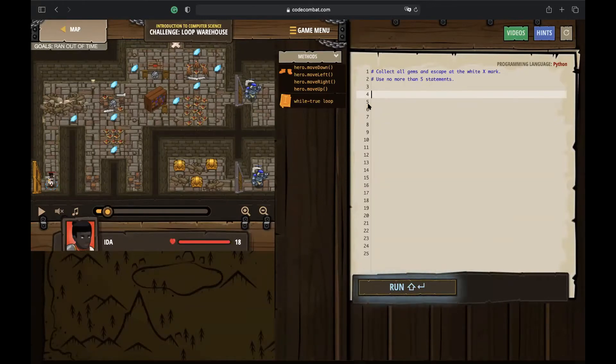To find the pattern, run the level and watch the mouse path — it starts here, goes right, down, left, and up. Following the position of the mouse, you can see the hero needs to go: right, down, left, up, right, down, left, up, and eventually complete the level by looping through those steps.